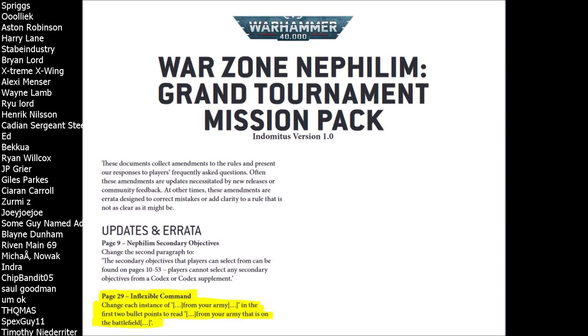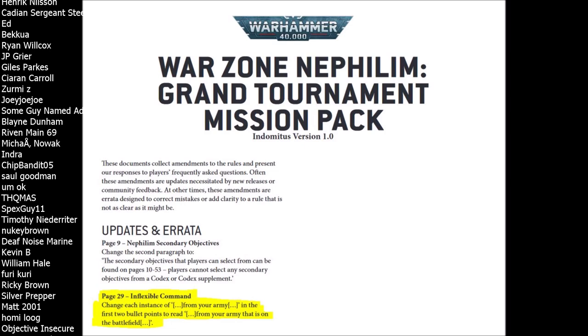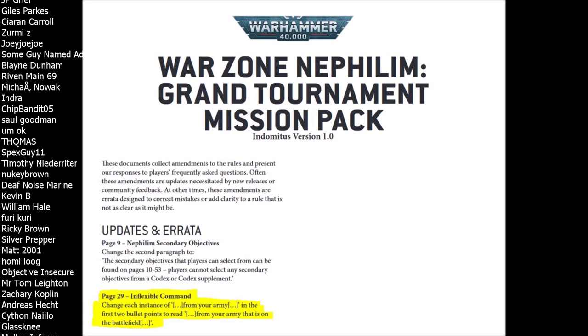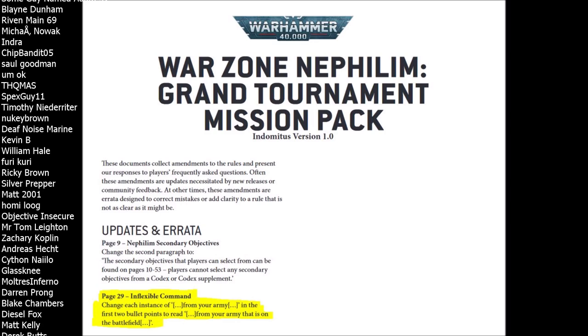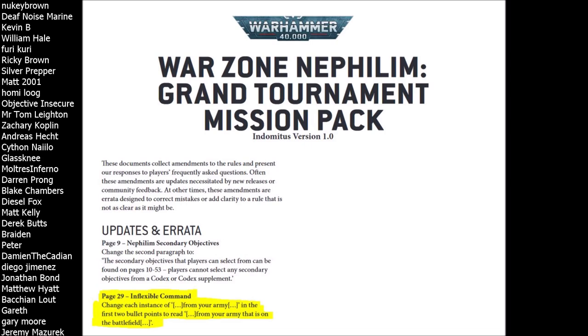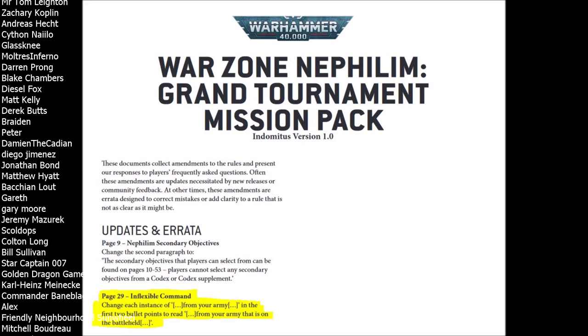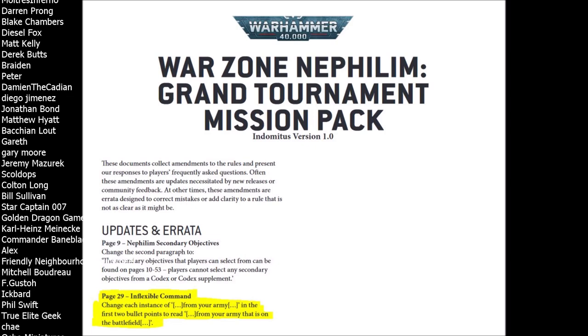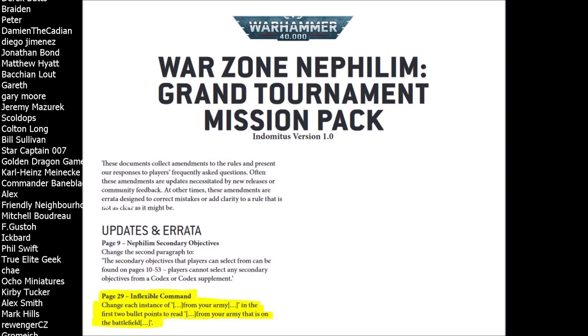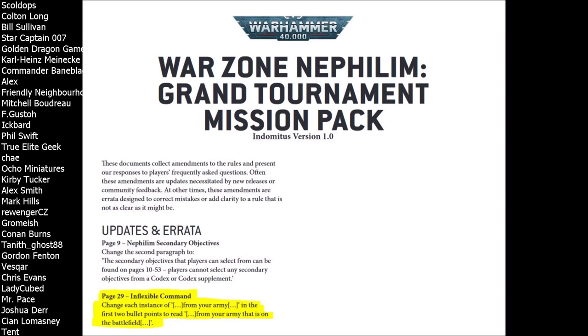Now whilst your Scions are in reserve it doesn't matter — it's just the Scions on the ground that need to be in range of your command squads or officers. As someone who has run Scions competitively in a shark tank environment, I can attest to wanting what I call the 'one-two punch.' You drop in half your Scions in reserve turn two to clear the initial drop zone for the wave following up. Then turn three, when you've opened gaps in the enemy lines with your troops on the ground and your deep strikers, you bring in the next wave of Scions — typically with melta guns — to punch through to those big high-value targets. Previously that meant not scoring Inflexible Command for up to three turns, which was just insane.